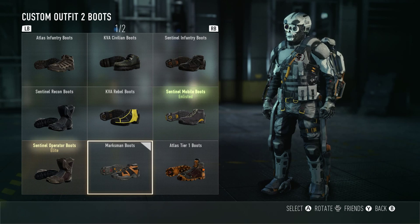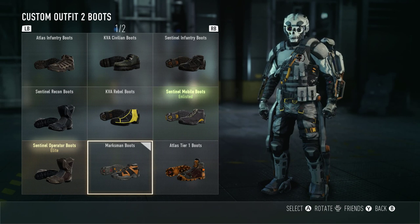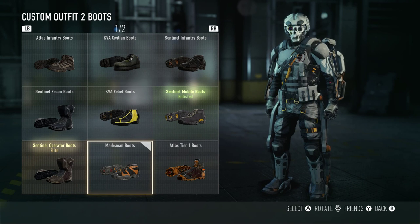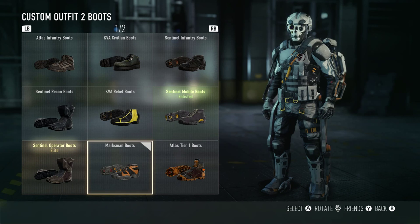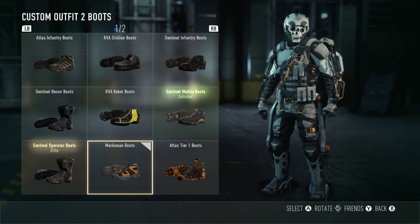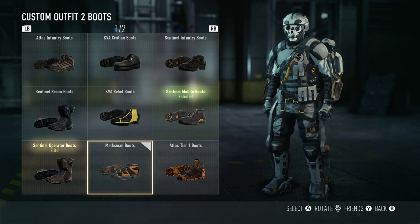Next up we got the boots. The marksman boots are a thousand kills with SMGs. This was pretty easy — I got it early on, like after a week or two. I was using the KF5 and the ASM1 before the buff when the game first came out, and got it pretty quickly along with the marksman loadout for assault rifles. These two were pretty easy; all the other ones were a bit tougher.